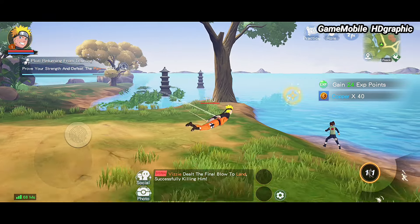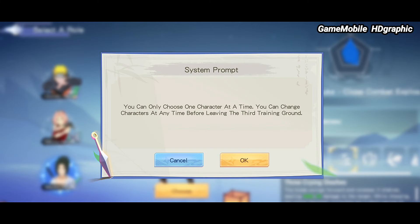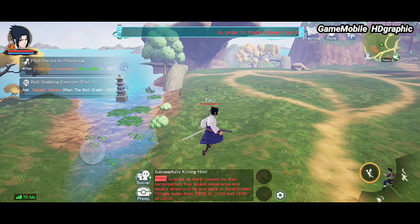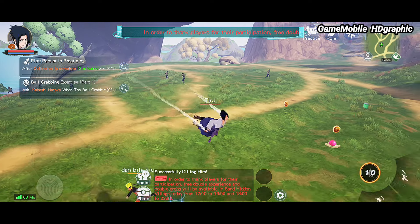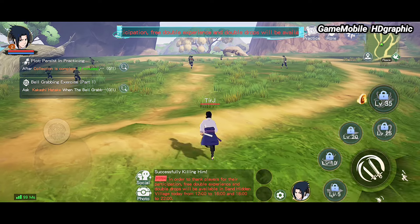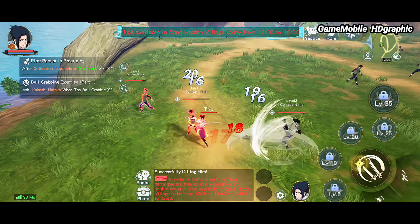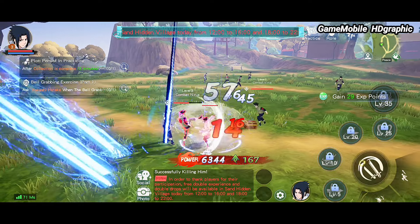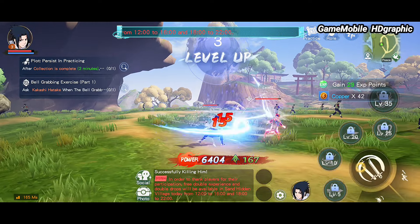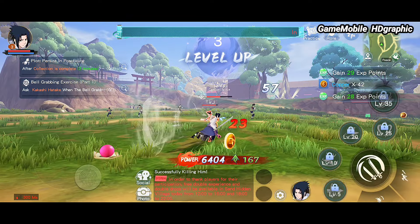Naruto Shippuden MMORPG was surprisingly released globally — no early access restrictions anymore. The developer behind this game only has Naruto Shippuden as their first game, so hopefully it won't disappear like similar games before. Players should understand the game's mechanics and the developer's goals. The main gameplay features a brand new MMORPG with very good character design, and even the NPCs have the actual characters' voice overs from the anime. You can do a double jump and fly at a shorter altitude, which helps with exploration.